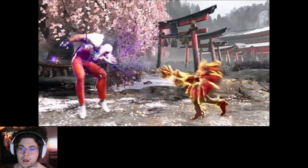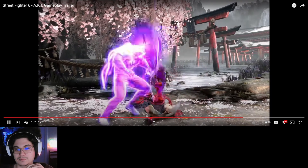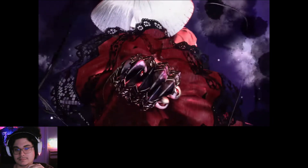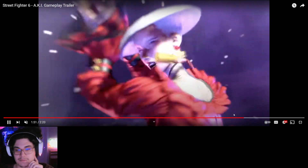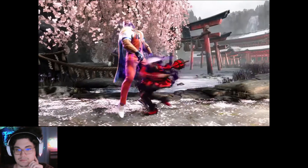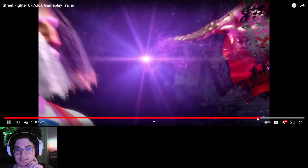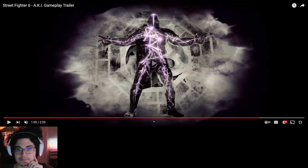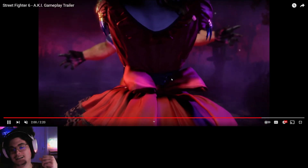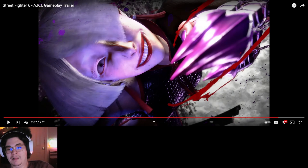She's got a long... whoa, not a launcher but close. What launched him? Jab, jab, down heavy punch into level three. The level three is cool — I like the different points on the body. Boom boom boom boom boom, it's like her mark. And of course it has to happen to JP — yeah, that's a fitting level three. Cool character.